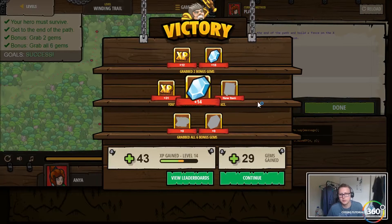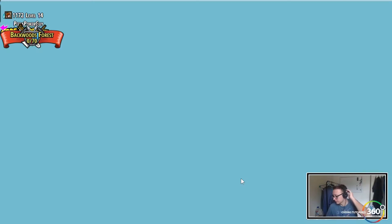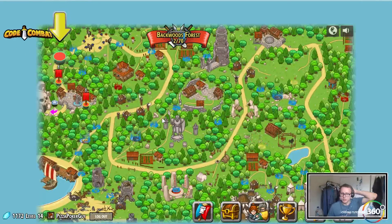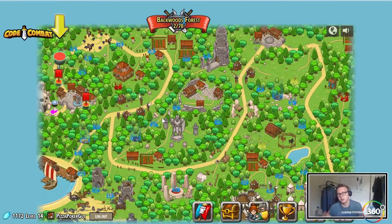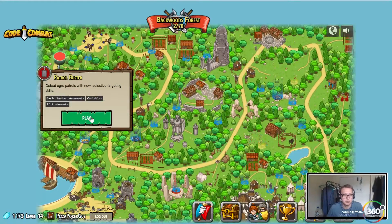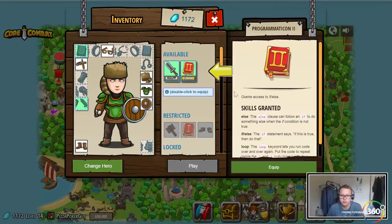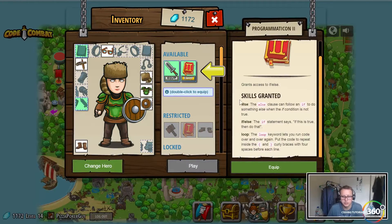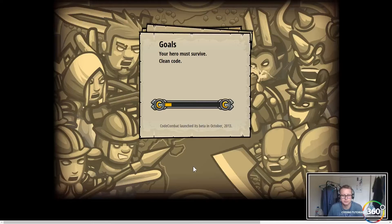Looks like we're getting a new item called the Chromaticon 2 — pretty cool. Because Backwards Forest is going to take a little longer, we're only doing about three levels at a time instead of five. Up next is Patrol Buster — basic syntax, arguments, and we're getting into else, else-if, and loops. We'll need our sword; hero must survive.